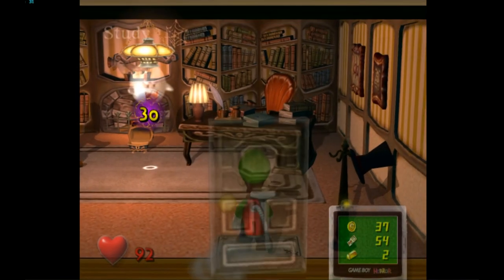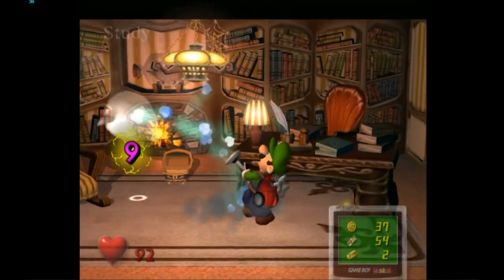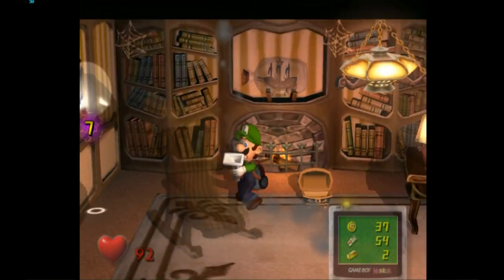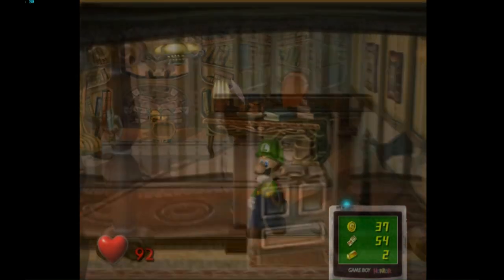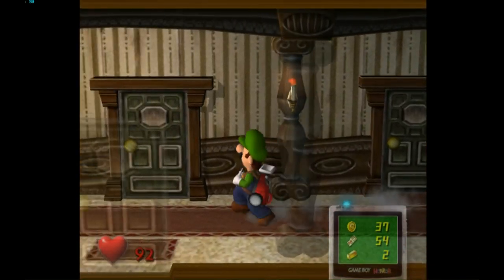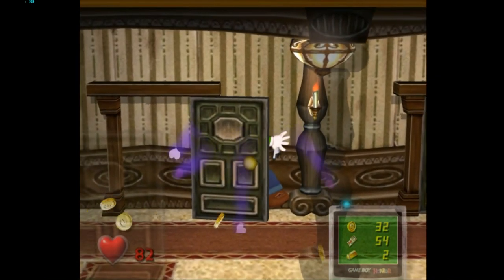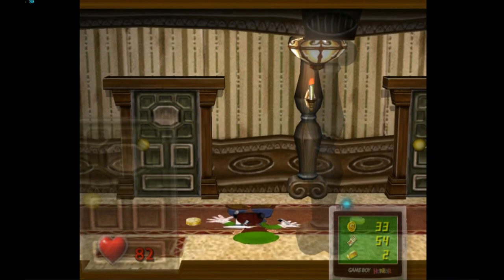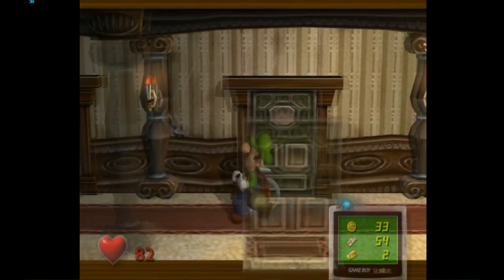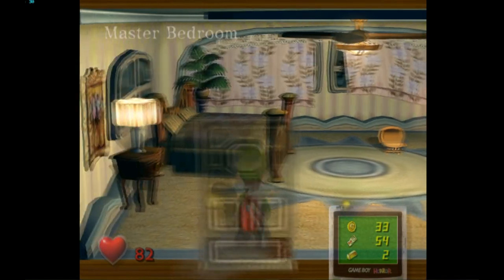The music is not only phenomenal, it's dynamic too. When you're in the dark halls, Luigi hums the theme. When you're in a cleared room, he'll whistle it. And when in a ghost-filled room, the ghosts sing it. How delightfully creepy.